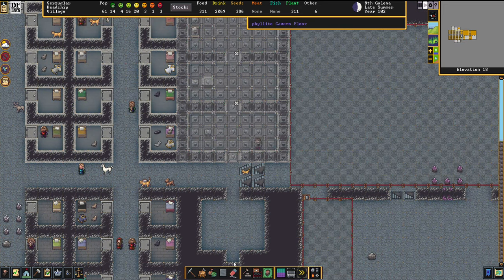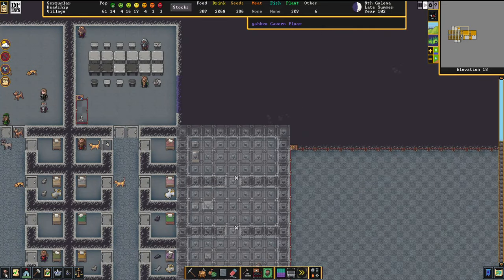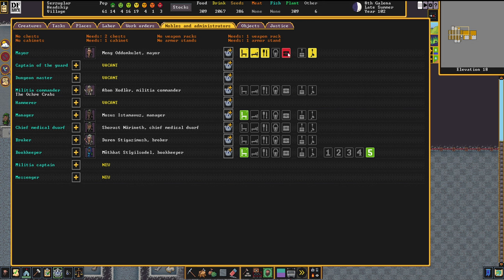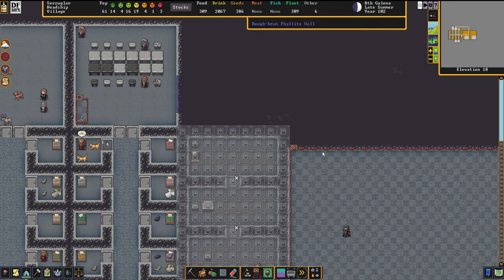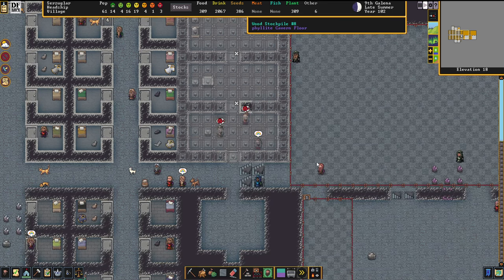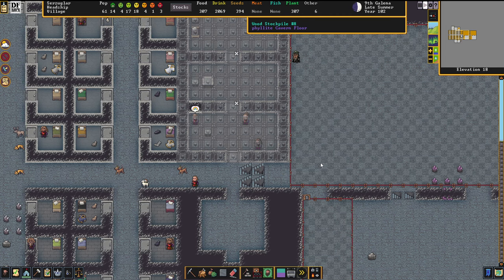This is not all, though. That red icon shows you that specific furniture items are requested. Noble people always like to have certain items. Here, the mayor wants two chests, one cabinet, one weapon rack, and one armor stand. Weapon racks and armor stands are the standard things that noble people want from you.